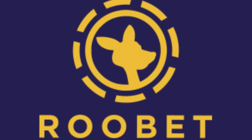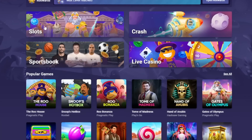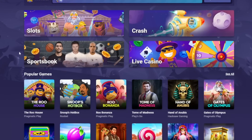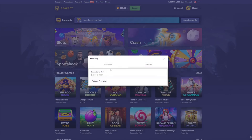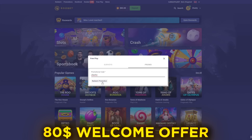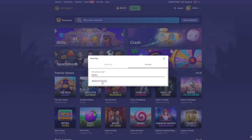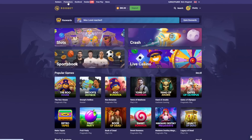Next up is Rubet.com. This is also a crypto casino with many unique game modes such as slots, crash, live casino, and sports betting. When you go to redeem and use the promo code 'Slashy' and click redeem promotion, you're going to get an $80 welcome offer. This works for all new users — click redeem promotional and you get $80 into your balance as a free reward.